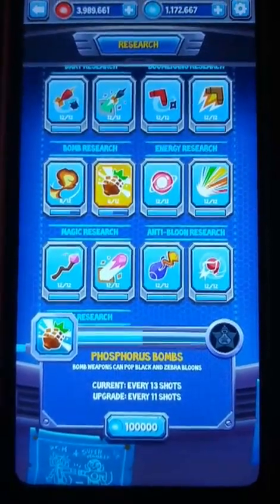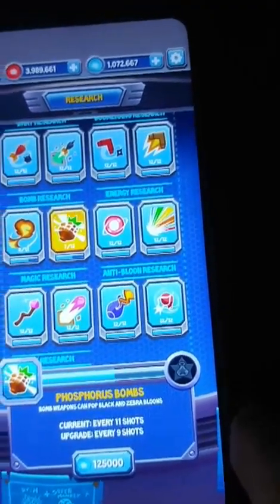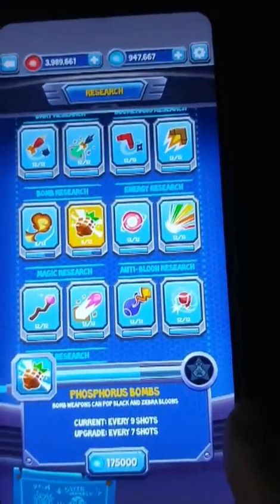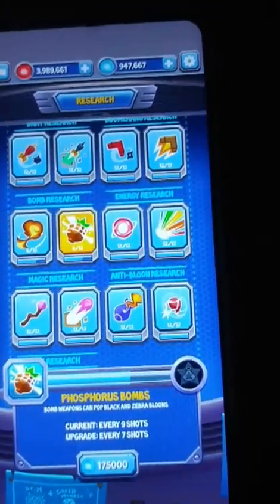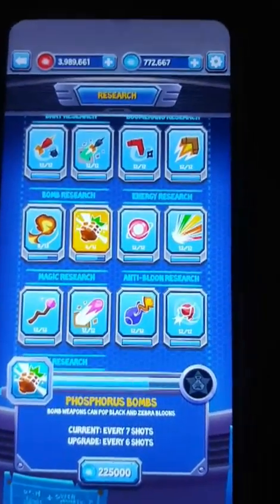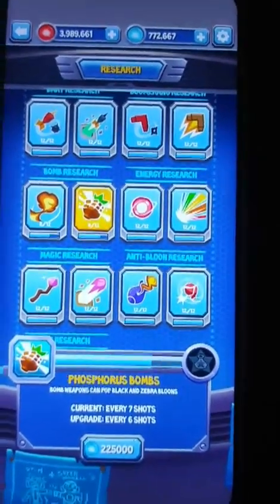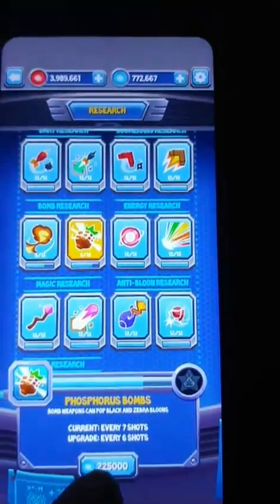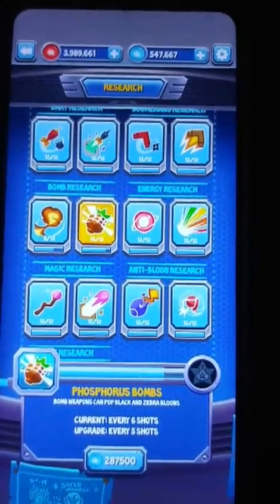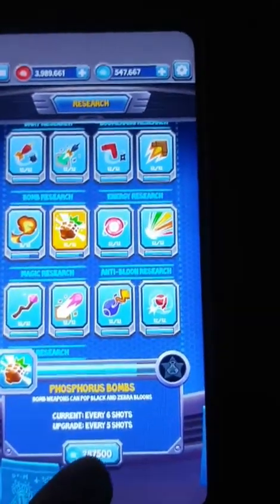I'm going to upgrade it for a hundred thousand, and then it goes to number seven. Now we're going to go down to nine shots — one twenty-five, and I'm on level eight. It goes to seven shots but it's one hundred and seventy-five thousand. Number nine is two hundred and twenty-five thousand, and now I'm on level ten, costing just under three hundred thousand. So I'm down five hundred thousand.